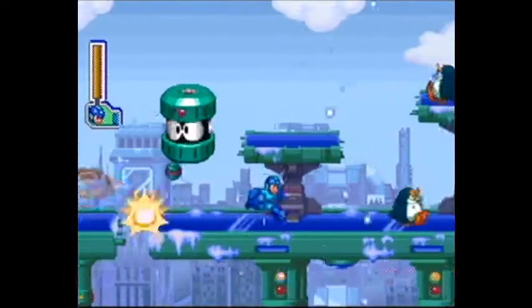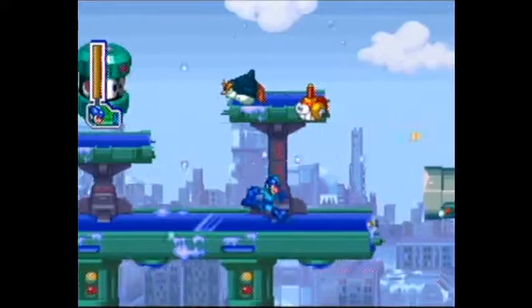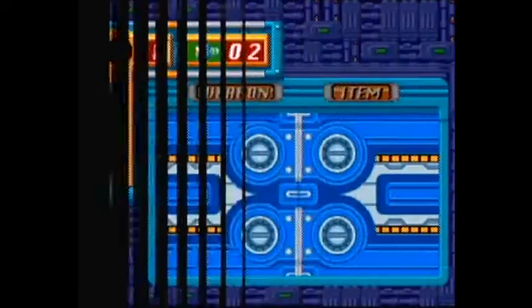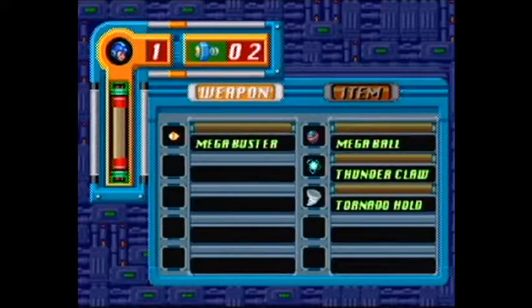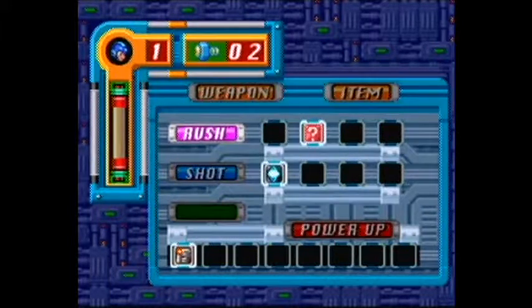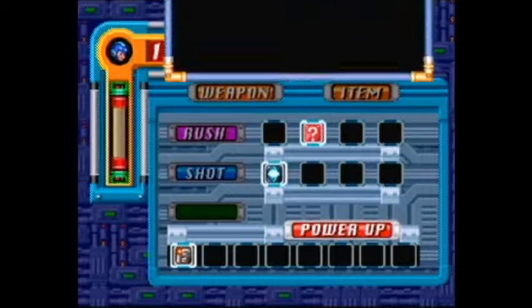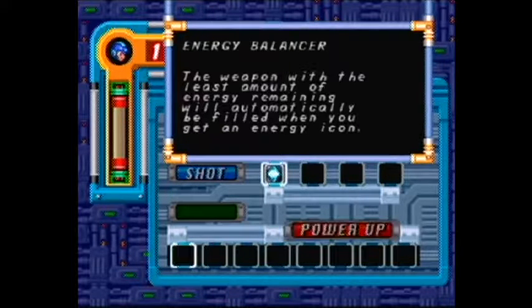Now we have quite a few special weapons, and with that, I have actually bought an upgrade from the store. We have Weapon, Item. Now, as you can see, we have Rush, and we have a Power Shot, and there are several other Charge Shots that you can unlock. But what we got is the Energy Balancer. The weapon with the least amount of energy remaining will automatically be filled when you get an Energy Icon. This only applies whenever the current weapon you have has maximum energy, or if you're currently using the Mega Buster.